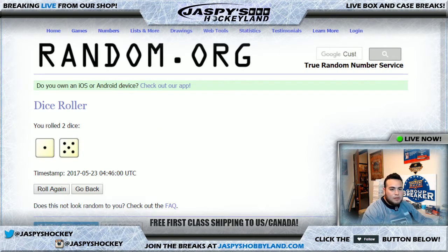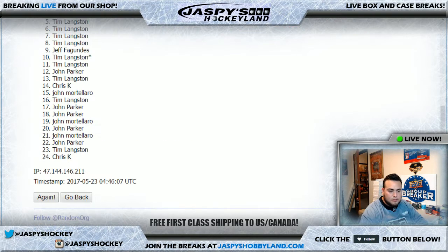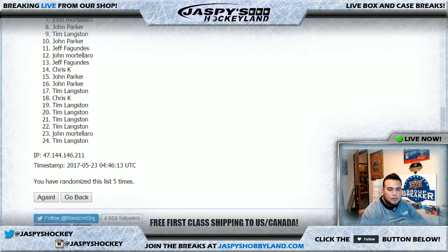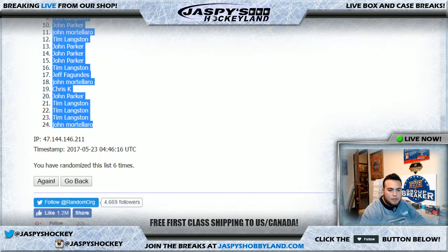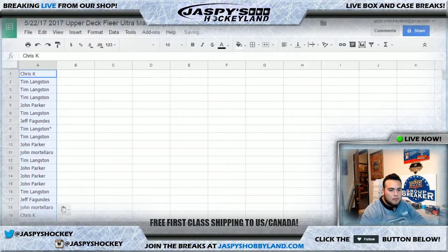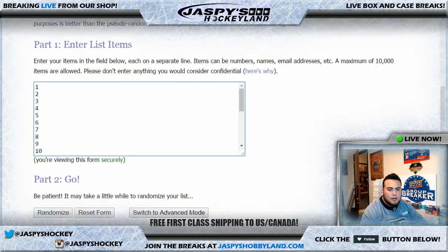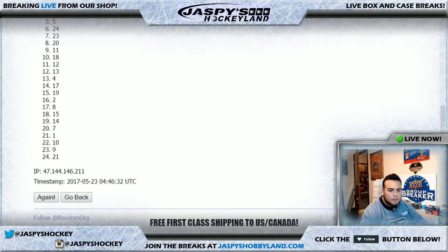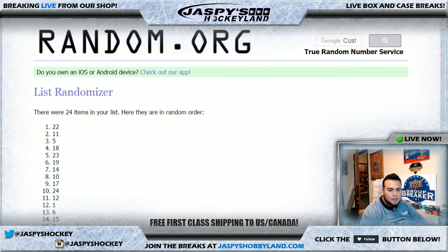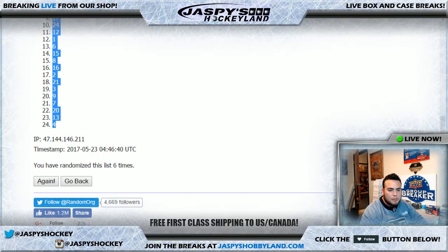Now we randomize the names. After six randomizations, Chris K is at the top and John M is at the bottom. Then we go six times on the list of numbers — after six times, pack 22 is at the top and pack 4 is at the bottom.